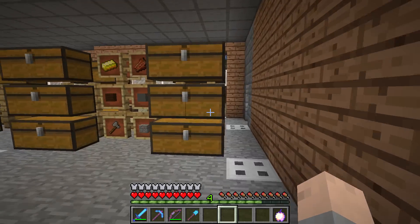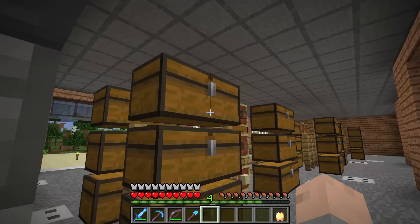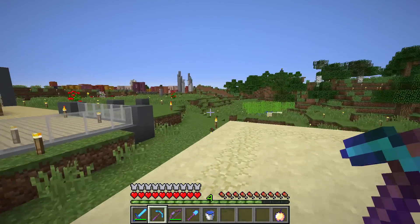We haven't used our shovel and our pick yet, so maybe this should be the first time we use those — to go underground. Let's take this and go straight down. I think a cool place for it to be would be... I eventually want this to be my front door, so I'm trying to think — maybe right over here would be a neat place to have it.